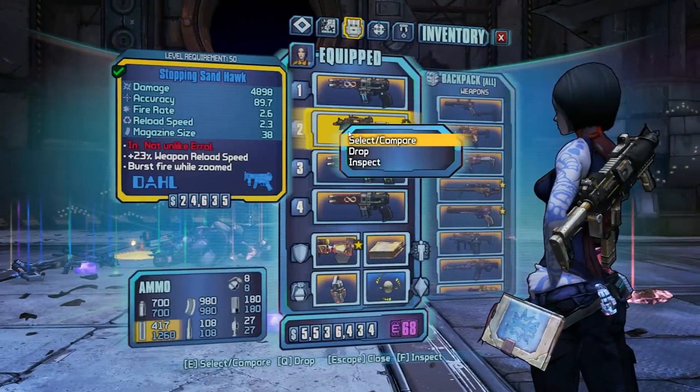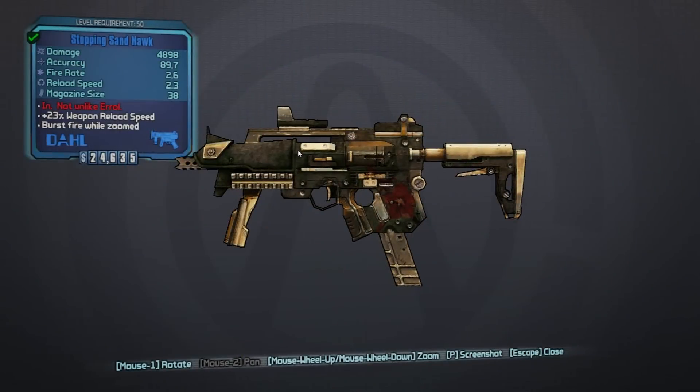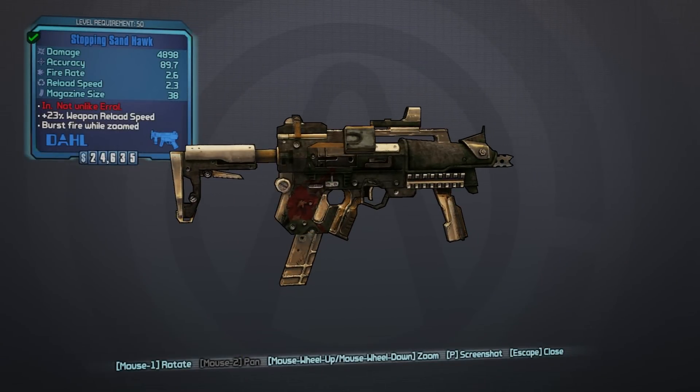I hope this helps you with Pyro Pete the Invincible. Take one last look at this gun — you definitely want to try to get this. If you've got a shock or a slag version, it's going to simply destroy his shield. I suggest going with the shock version: use shock while his shield is up, and once that's down, switch to this one without an elemental effect.